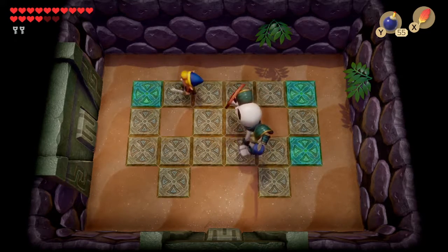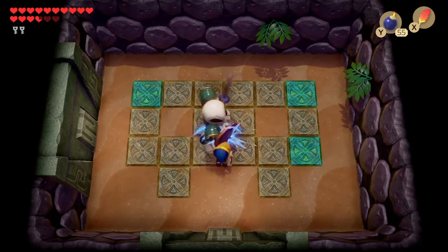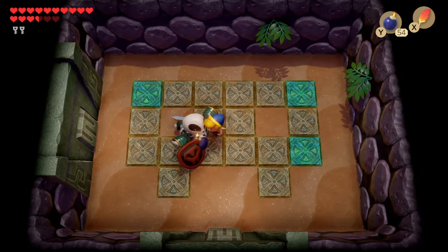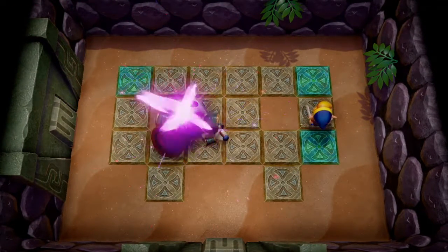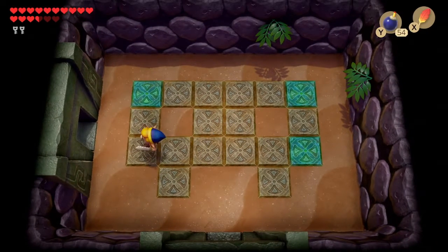By the way, the reason Link is in a blue tunic is because of the color dungeon. You can pick between a red tunic and a blue tunic — the blue tunic gives more defense so I take less damage. I thought that was a good idea. I got it after I beat all the other dungeons except the Windfish.